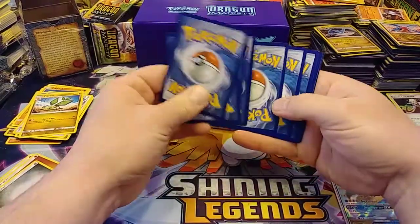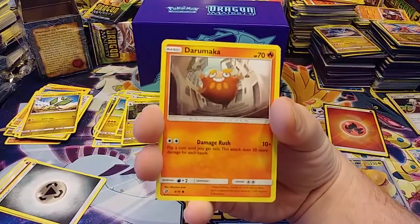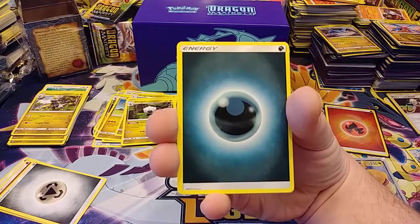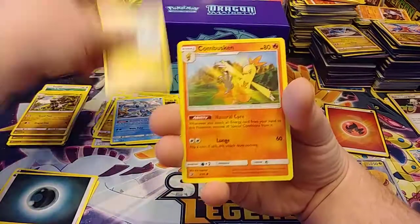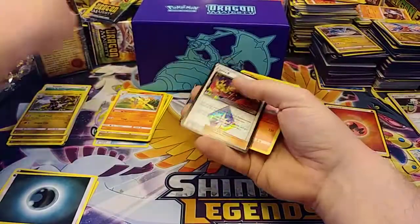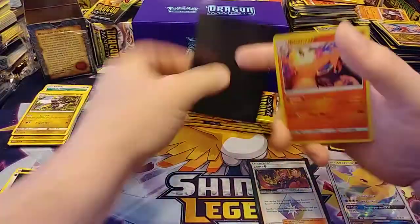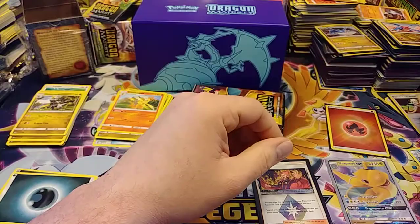I've got too many hobbies guys. I need to be reading, I need to be playing a video game, and yet college football is on right now — big game, Georgia vs. LSU. I want Georgia to win so they can stay in the college playoff. Alright — Lando's Prism Star, and a Charizard! Odd Charizard, odd Charizard — alright!